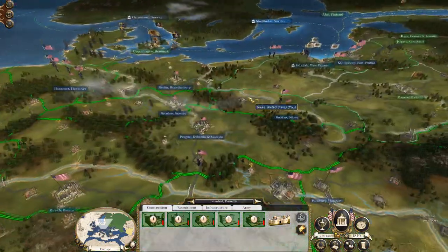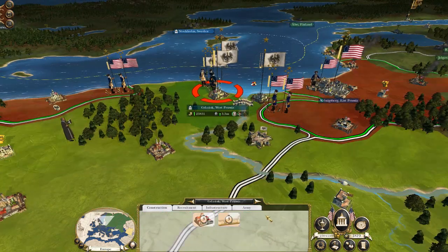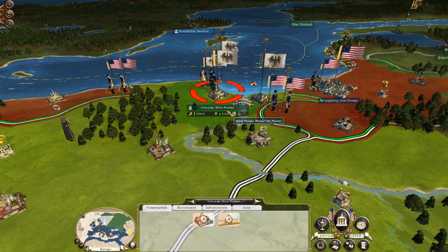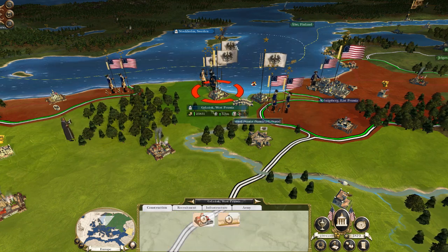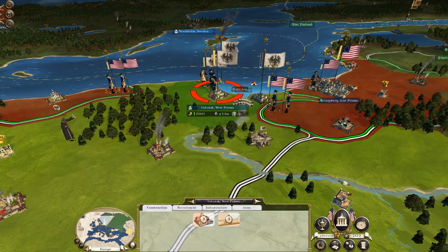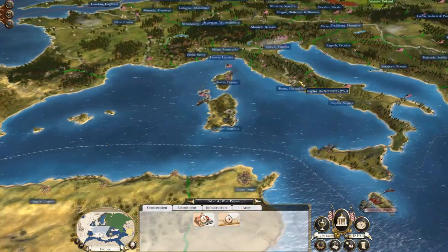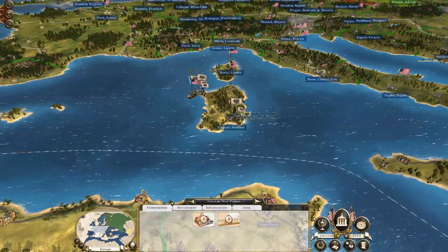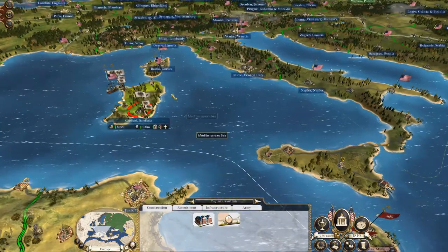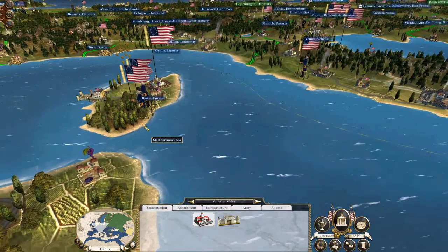What I'd like to do is not declare on the Prussians yet, because they are about to construct fortifications in Gdansk and that's quite a nice way to capture it — by assaulting a fort. It's quite a handy battle when they've got lots of reinforcing armies. So I'm not going to be fighting the Prussians yet. These guys will reinforce and then land on Sardinia to knock them out of the game, because they are also building walls. Then these forces will go on to hit Malta to knock the Maltese out of the game.